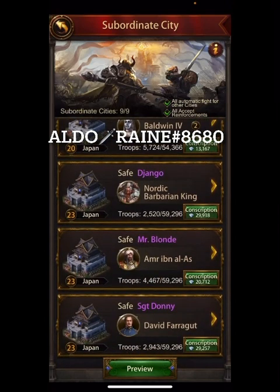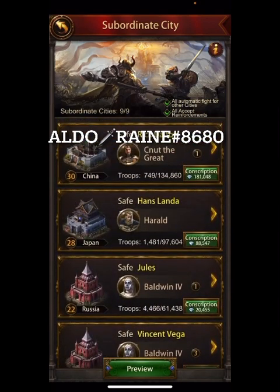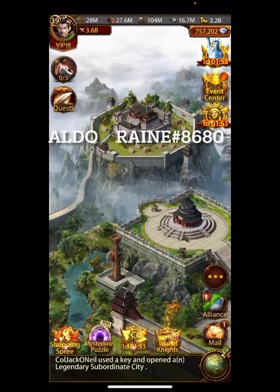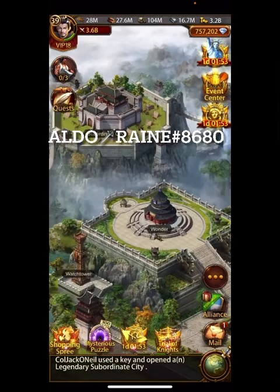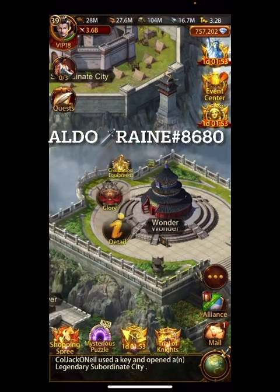Let's get into it. Starting with the subs, you can see gold Japanese and Russians and a few purple Japanese as well. Every one of these duty officers is a difficult one to obtain — not a tavern general — but there are tavern generals in here that you could switch to, such as Andrew Jackson's, if you wanted Wonder 3.